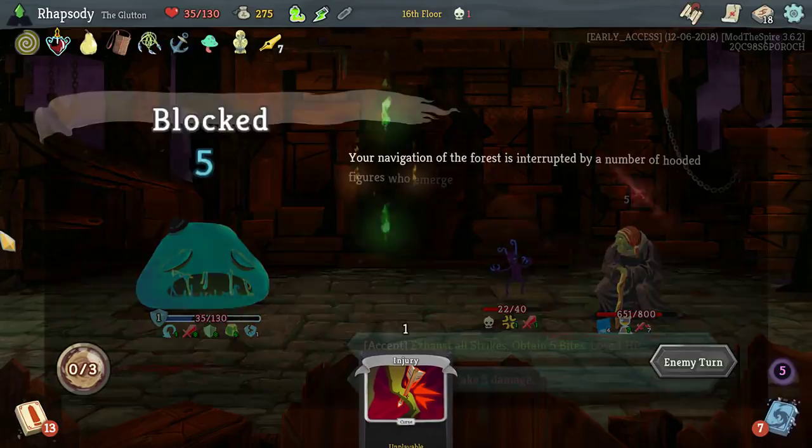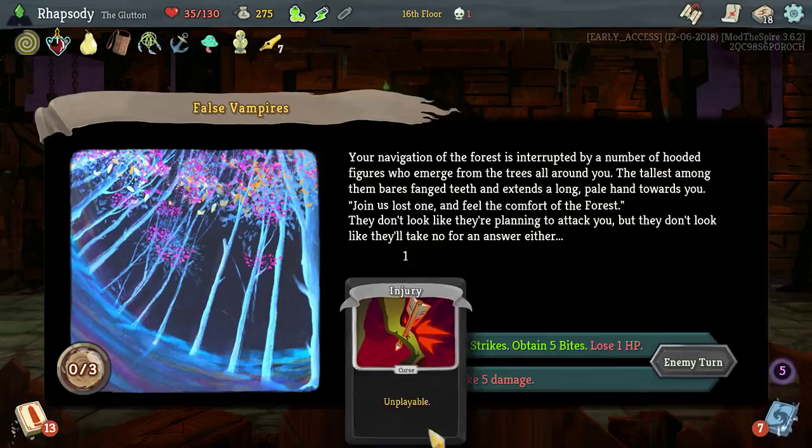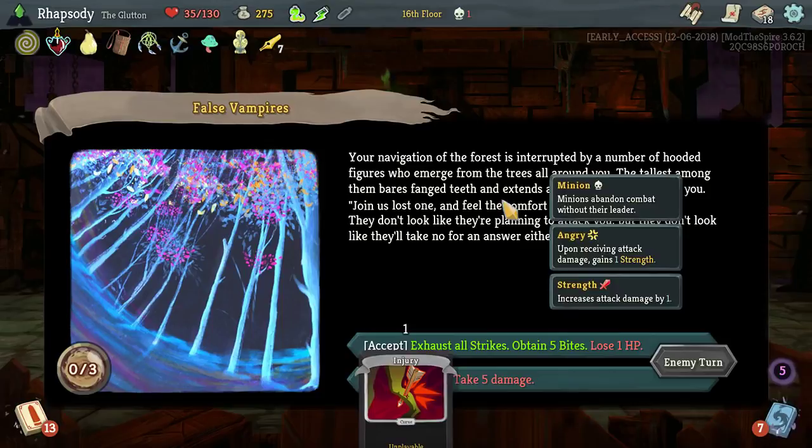Exhaust all strikes, obtain 5 bytes, lose 1 HP, or take 5 damage. Retain cards appear over the top of this, which is making it difficult to read all of the text, but I get it in general. I'll exhaust my strikes and obtain the bytes. Thank you.